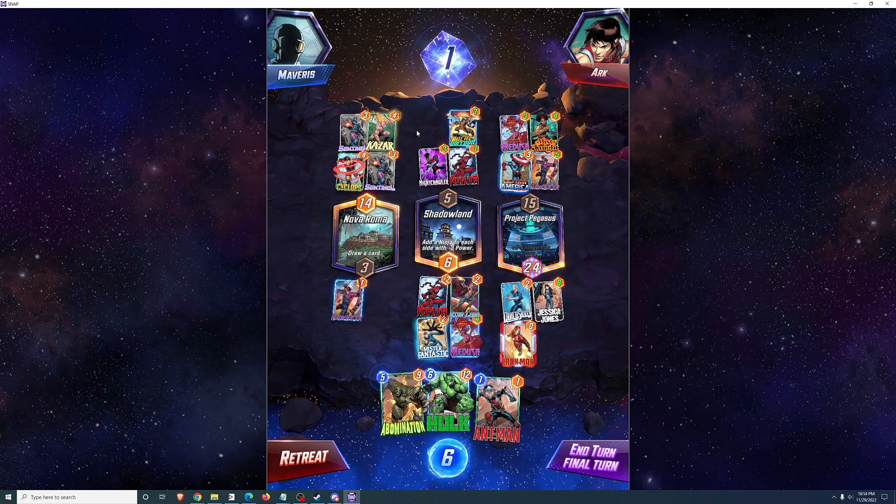Cyclops for my opponent, and in the Negative Zone where cards have minus 3 power, I've already won that one. The Hawkeye and the Misty Knights are all negative value for my opponent. I have an 8-point lead at center and an 8-point lead on the left, and my opponent's board is entirely full so I don't think I actually need to play anything here to win. Those squirrels ended up using quite a lot of spots.